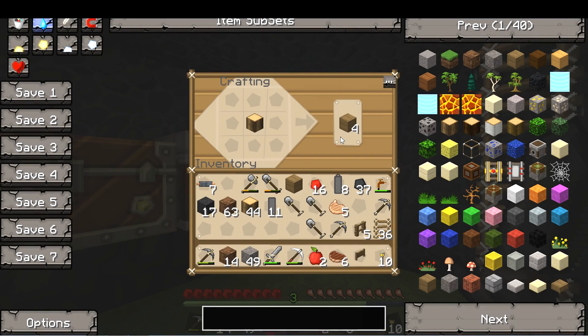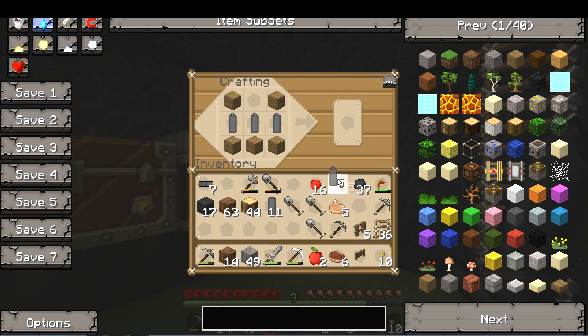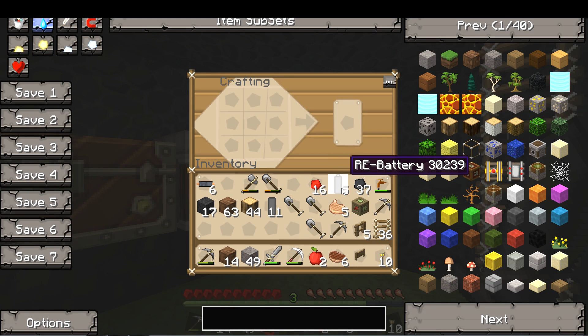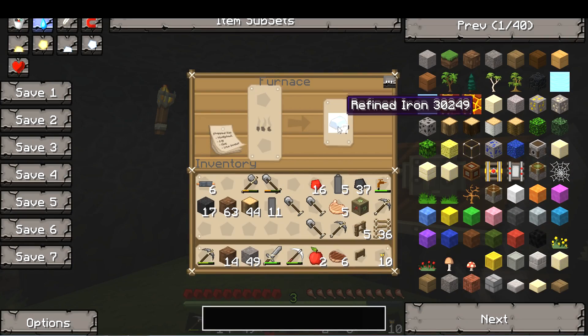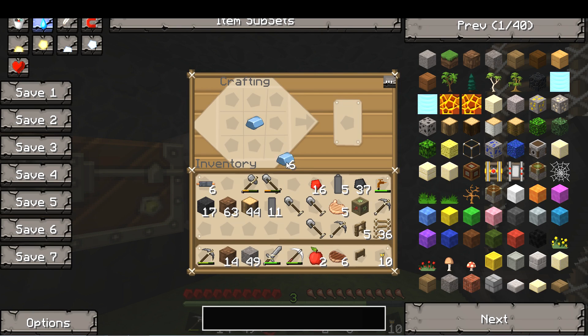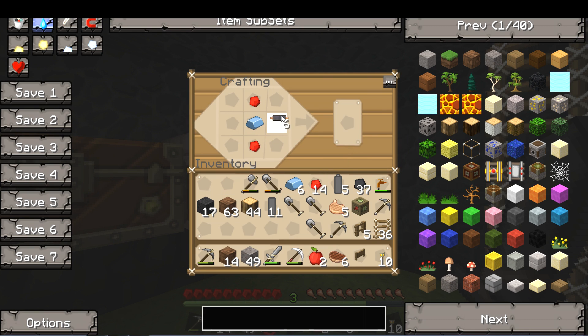Next up after the extractor, I actually want to get a battery box in between my generator and the extractor. It doesn't really serve a hugely beneficial purpose, I just prefer it because when I start switching to power tools - and yes, if you're not familiar with TechIt, there are power tools - I find it's a lot easier to charge a battery pack in a battery box than it is to try and charge it from a generator. So I want to get everything set up so I have a generator feeding a battery box, battery box feeding my machine blocks. Once I get the battery box in place I want to add a macerator so that I can increase the yield of ingots that I'm getting from the ore I'm mining up - that's never a bad thing.